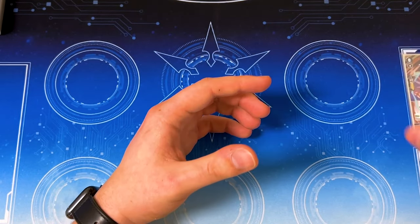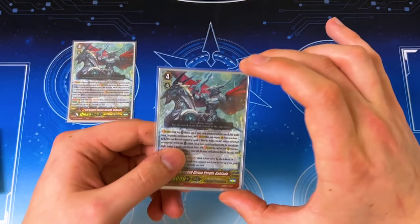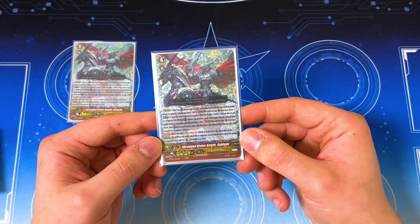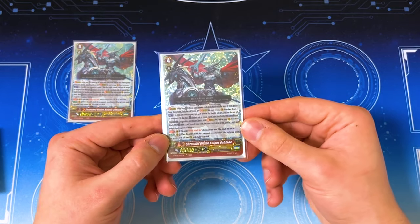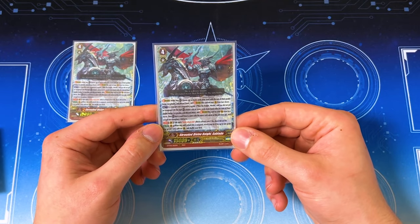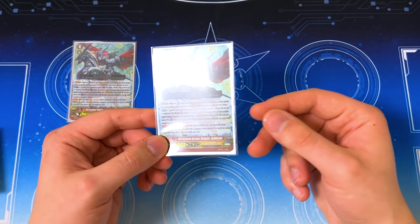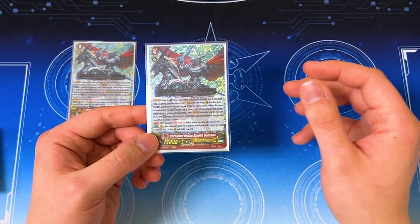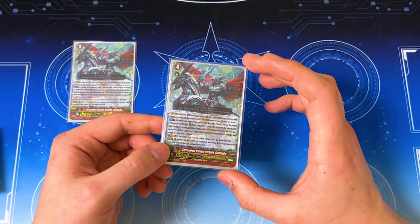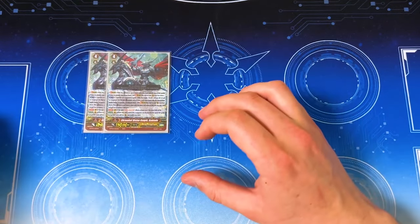Now we get into the G-zone. I run two Gobblade because we do it for Alt Mile. Gobblade still has the same effect where when it hits, you can search your deck for a grade two or greater card and call to rear — so you can search out Ashley and call it, which is nice. The G-zone effect: if you're on an Alt Mile Vanguard and have no markers, you can stride and get two markers. You can do that while your opponent's at grade two because it's an act ability.